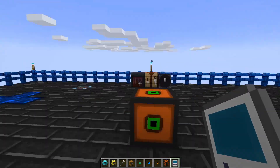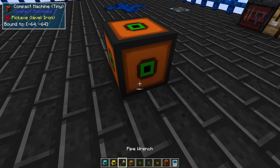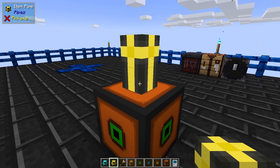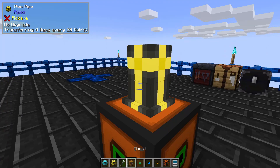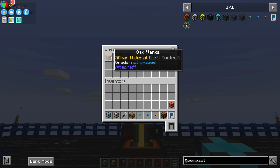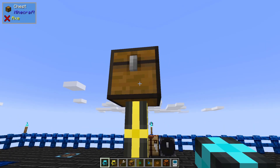Here we are outside. As we know, inside we have our tunnel going up, so I'm going to put another item pipe on the top because it's going to come up out of this box. I'll use my pipe to pull out the items from that, and I'm going to set a chest on top of it. If we right click on the chest, you'll see that the oak plank that was inside is now outside in this chest.